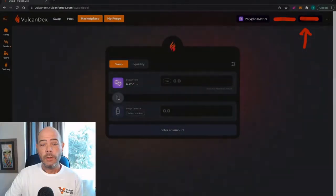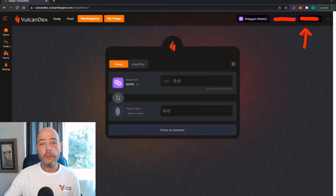Let's investigate how to use the Vulcan Dex. The first thing you're going to need to do is head to vulcandex.vulcanforged.com. Once you are on the Vulcan Dex, you are going to be asked to connect your wallet. I use a MetaMask wallet and I recommend that you use the same. If you don't know how to use MetaMask, there are many tutorials on YouTube — watch one of those first, then come back to this tutorial on using the Dex.